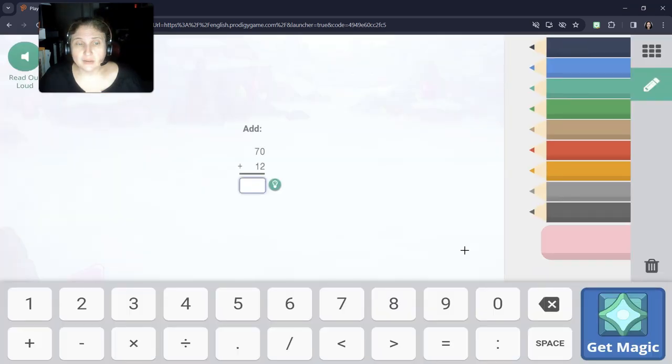All right, let's add our 1s going down. 0 plus 2 is 2. Then we're going to add our 10s. 7 tens plus 1 ten is 8 tens. So we have 82.